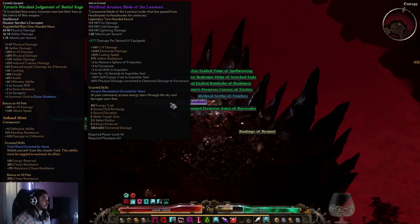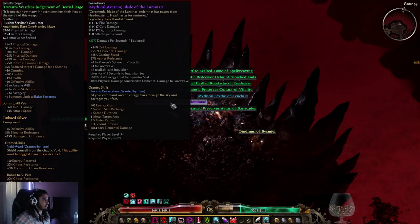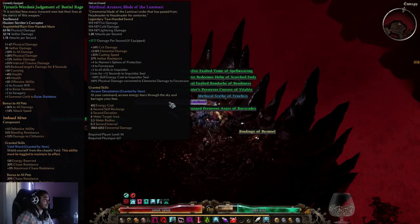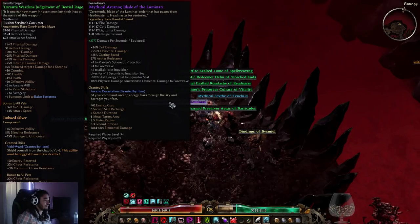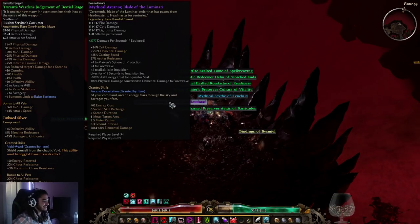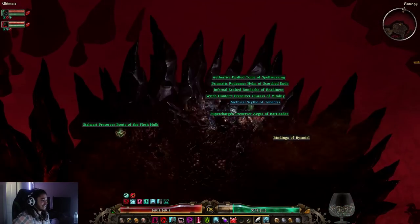100% physical converted to elemental damage to force wave. Wow. Two-handed force wave build, boys? This gives 516% elemental damage — that's quite a lot. That looks like a fun build.